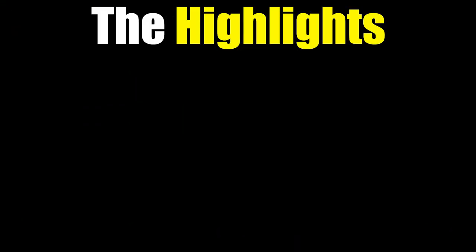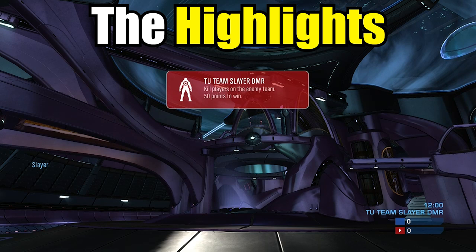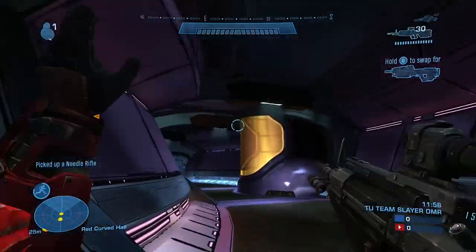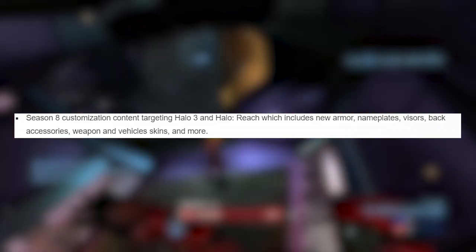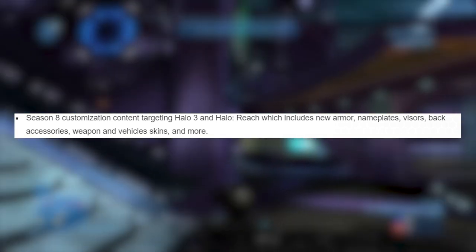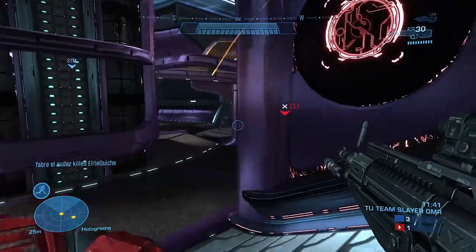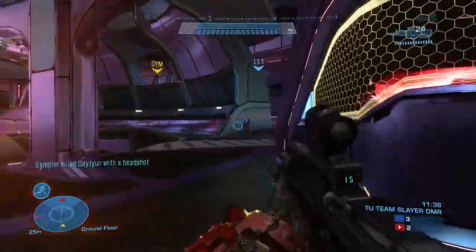Personally, the highlight of this whole Season 8 flight is the fact that we're finally getting Halo Reach weapon skins and vehicle skins and possibly even back accessories. The Season 8 customization content will be targeting Halo 3 and Halo Reach, which includes new armor, nameplates, visors, back accessories, weapon and vehicle skins, and more. Unfortunately we're not getting anything for Halo 2 — I'm still holding out hope for that, maybe next season we'll finally get Halo 2 weapon skins and vehicle skins.